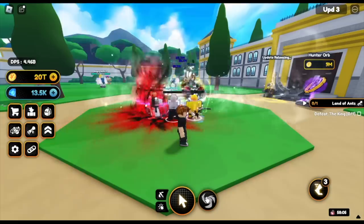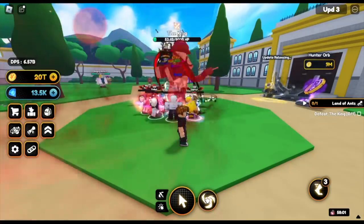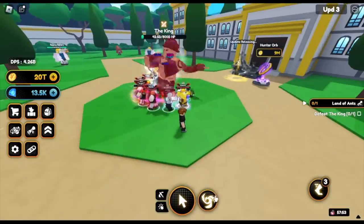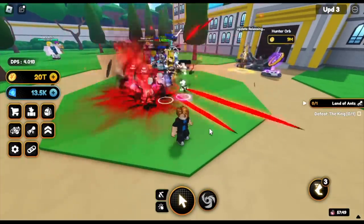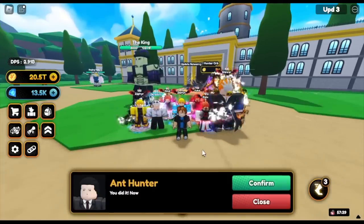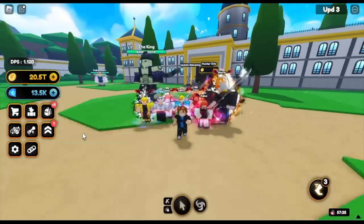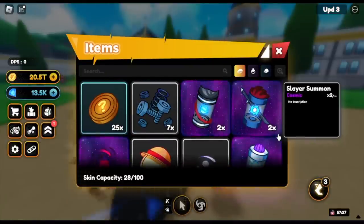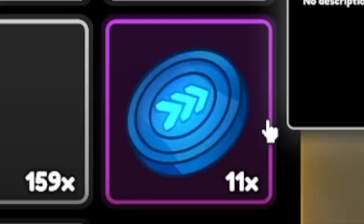But I want to upgrade my jumping so I need more of those. Developers, please give us a code. So we're almost done here. Let's just complete the quest. See that, guys? Plus 5. So now I have 11 of them.